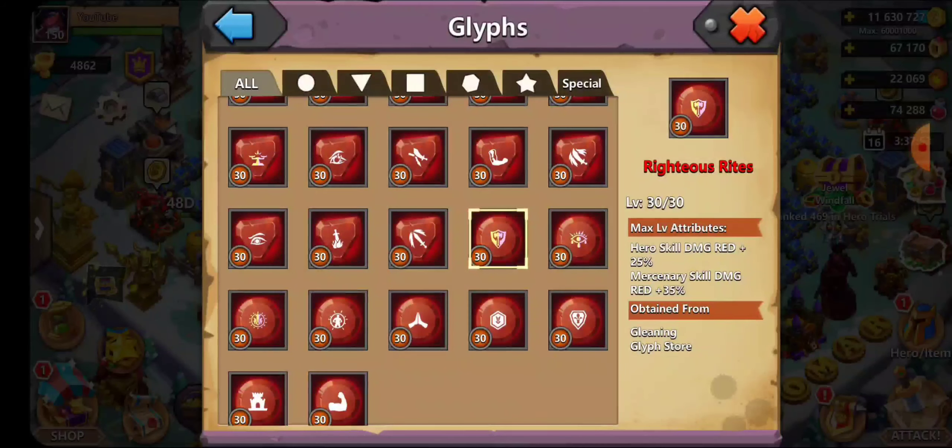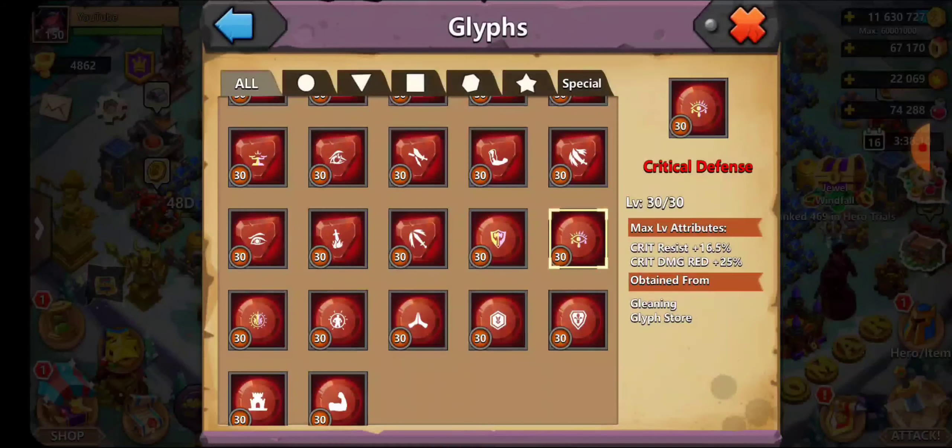Righteous Rights is great for any hero whose attacks are weak and that focuses purely on skills — Reenie is a good example since her attack rate won't destroy anything. The Damage Reduction glyph offers critical resist and critical damage reduction by 25%. I wouldn't really recommend it unless you have no other choice.